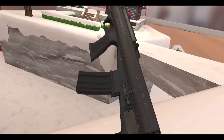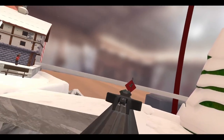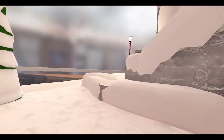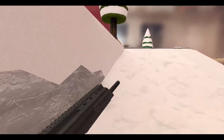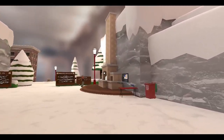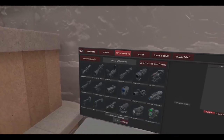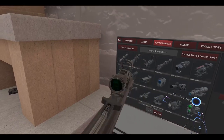That is pretty cool. Okay, scared me there. Let me go ahead and customize this baby before we move out. Let's add a scope to this thing and trick it out. Maybe we can stick an underbarrel on it as well. Let's get to the attachments. Let's grab a scope — you know what, this one. Stick that on there — there we go, that looks good.